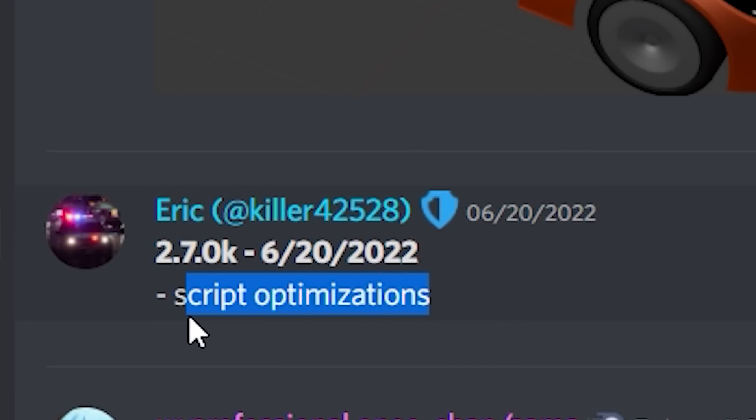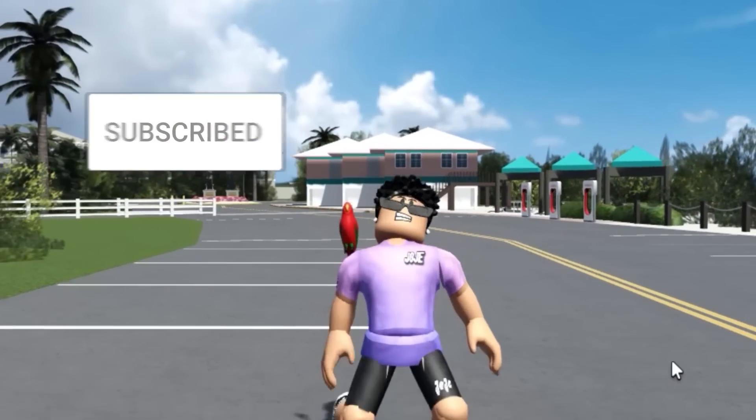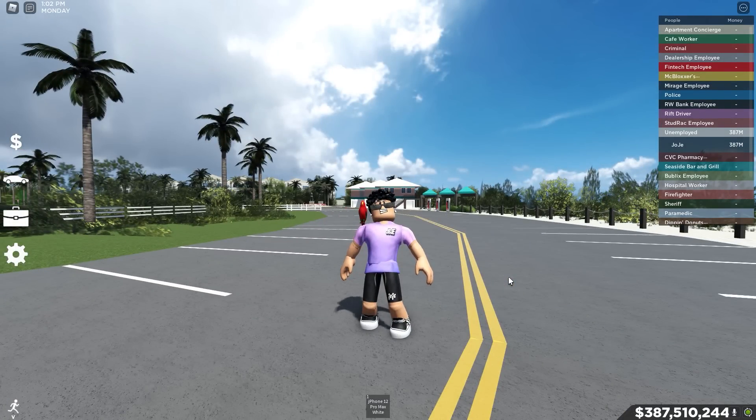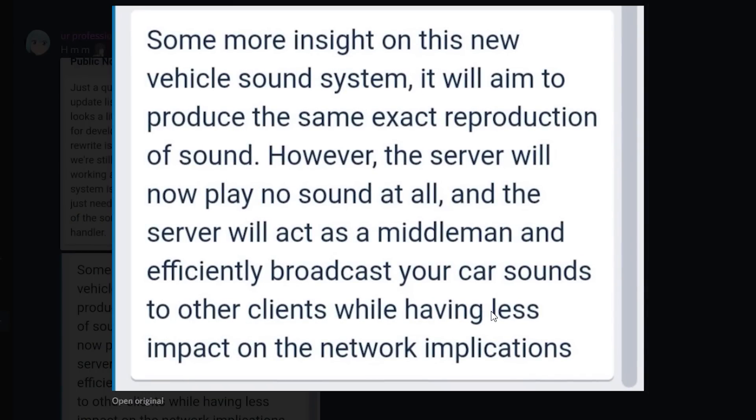Another patch note shows they also did some script optimization. They've updated the public notes in the Trello — just a quick update redoing the update list so it looks more organized. As for game development, the rewrite is getting close to testing. They're still working on cars, and the new vehicle sound system is halfway done — they just need to bring the main sound scripts over to the new handler. The new sound system will produce the same exact reproduction of sound, but the server will play no sound at all and will act as a middleman, efficiently broadcasting car sounds to other clients with less impact on network performance.